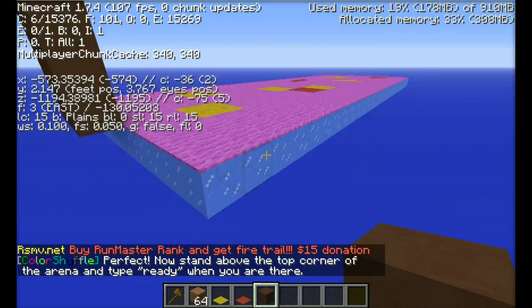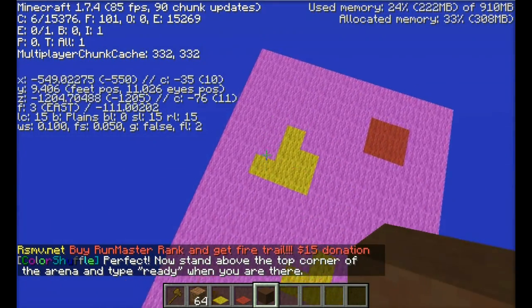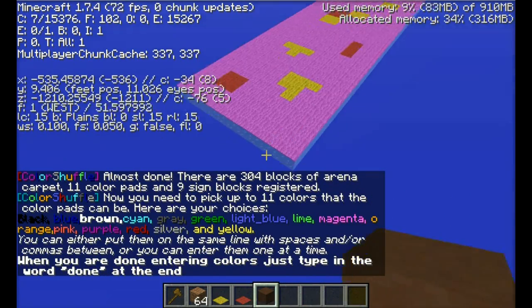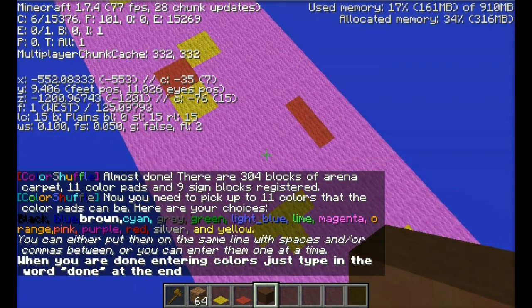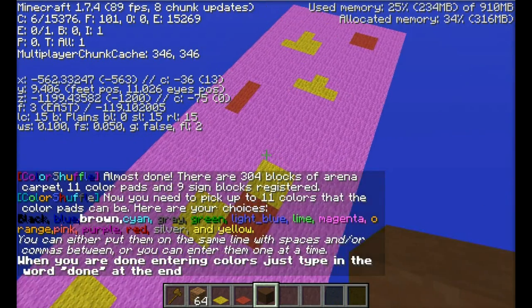So we're here, so we type in 'ready'. There we go. Now I have to stand in the opposite corner. Type in 'ready' as well. There we go. So now we need to pick up to 11 colors and color pads, because we have 11 pads here it looks like. Yeah, 11 color pads.